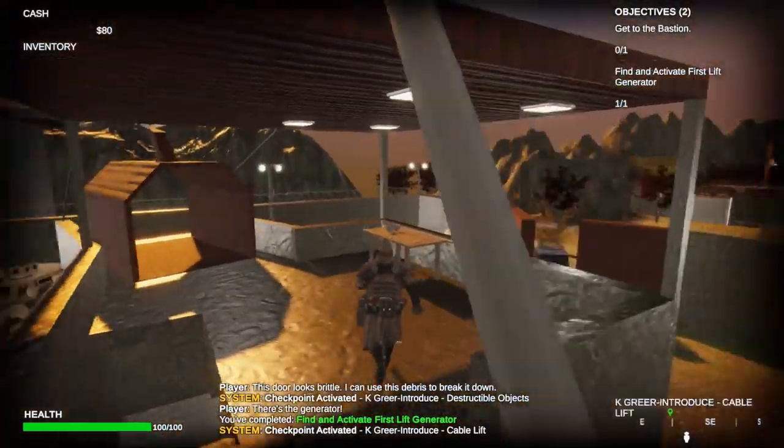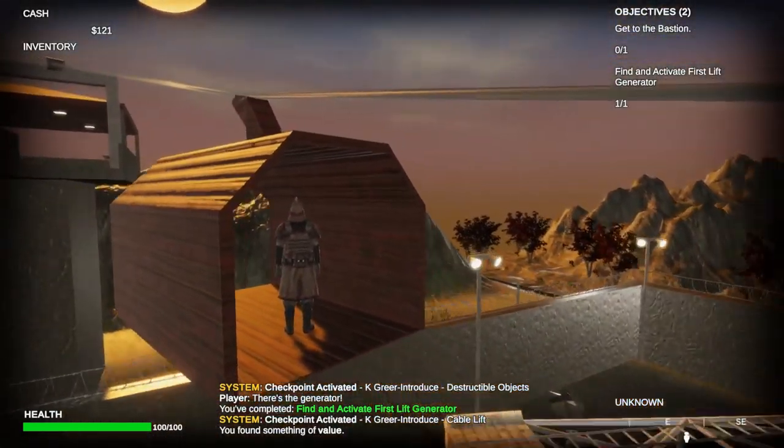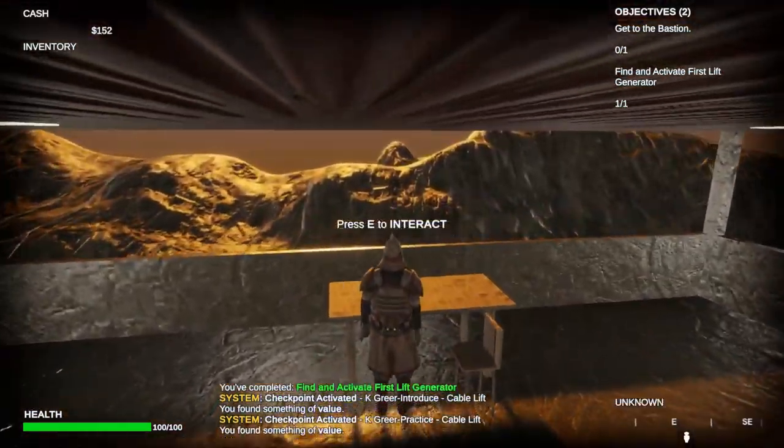There's some debris in the way here, and they'll just clear it out of the way. There are lots of hidden collectibles throughout this level if the player feels like exploring. Up here, they will reach the introduction to cable lifts.